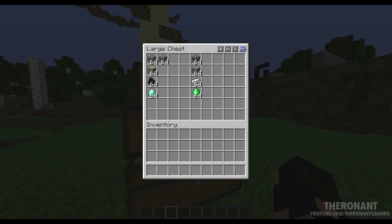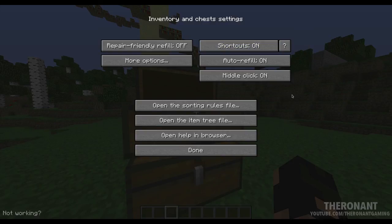As you can see here, there is a fourth button which I have not really gone into any detail about yet. You might be asking what could this mystery be. Well, this opens up the inventory settings menu. Yes, there are more options for this mod. You can see there is a repair-friendly refill, which replaces tools just before they break. There are all these shortcuts which I have turned on at the minute — I'm not going to go into detail about them, but if you want to pause the video, do so now.